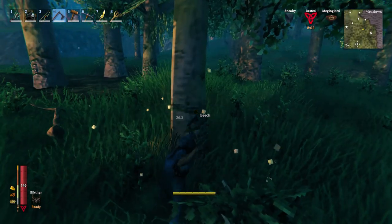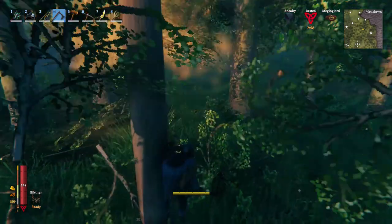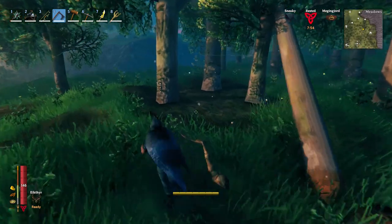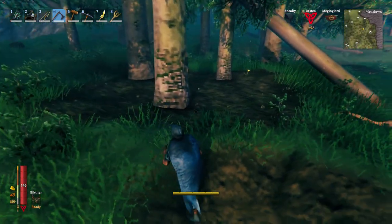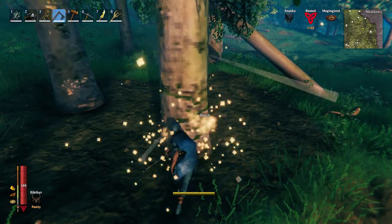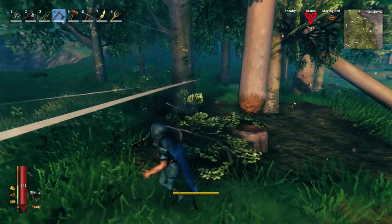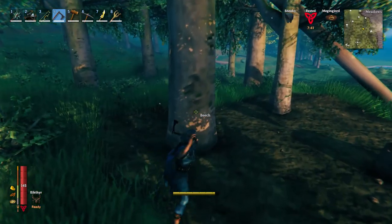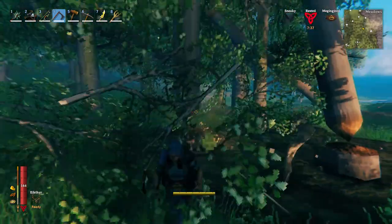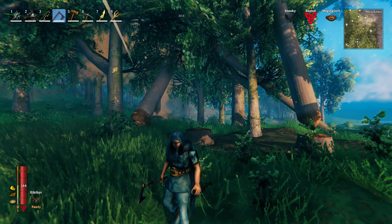Number 1: Jump against trees to prevent yourself from getting killed by them. Felling trees is essential in Valheim from the beginning to the end. Some of you might have been killed by falling trees already, so this tip is probably helpful. Once the tree starts to fall, jump against it so it will fall away from you. This way you can not only prevent yourself or other players from getting killed, but you can also define the direction the log falls and create a chain reaction. It will make woodcutting more controllable.